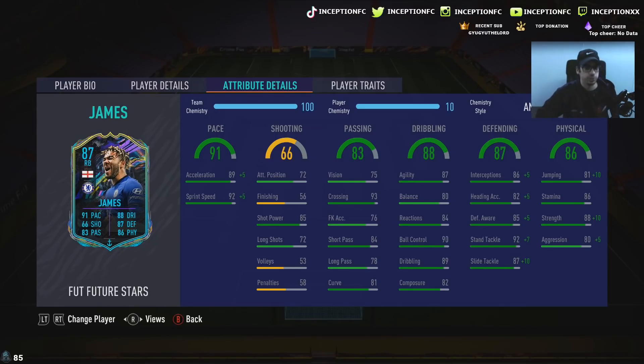89 acceleration, 92 sprint speed. You could give him a shadow, but let's give him a little bit of extra physical stats because you're going to have 94 acceleration, 97 sprint speed while giving him 98 strength, 85 for aggression, and 91 for jumping. Jumping like that in a 6-foot-tall height in the center back position or right back position could be really nice.